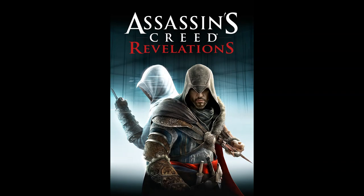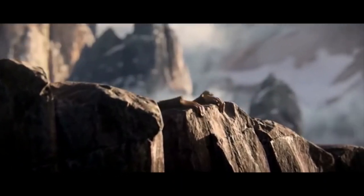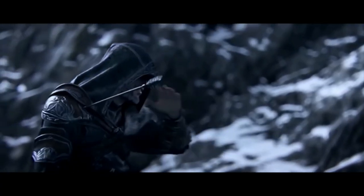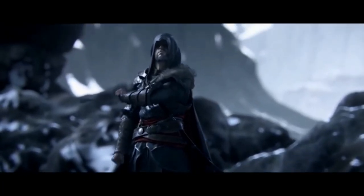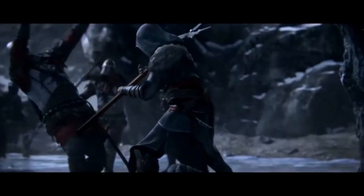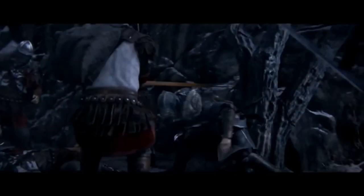Assassin's Creed Revelations Ezio — man, I didn't think I could like one better. The weapons, the hook blade, the fur, and then the gray. It evokes the Armor of Altair. I really, really like this design for Ezio. The gray really helps him stand out compared to his other selves, and also makes him look very striking next to Altair — making them look very different, which is helpful. Changing the double hidden blade for the hook blade as his iconic weapon this time around really works. I really do like that.